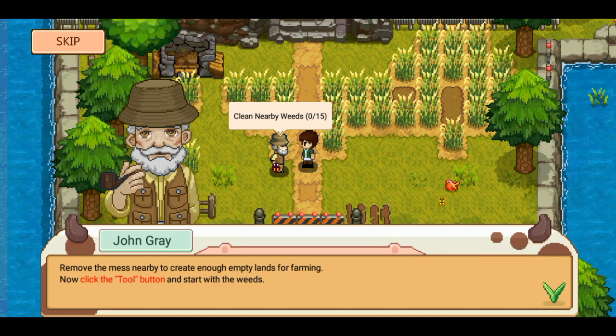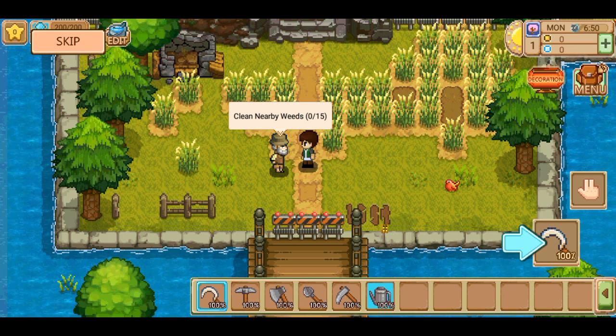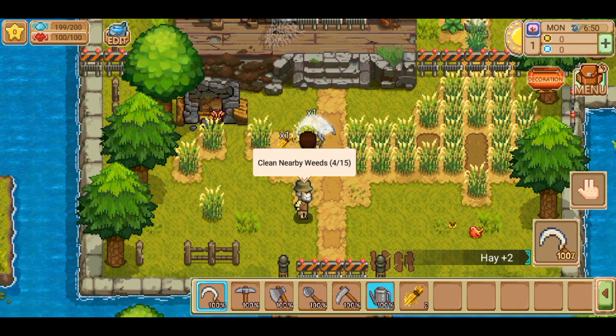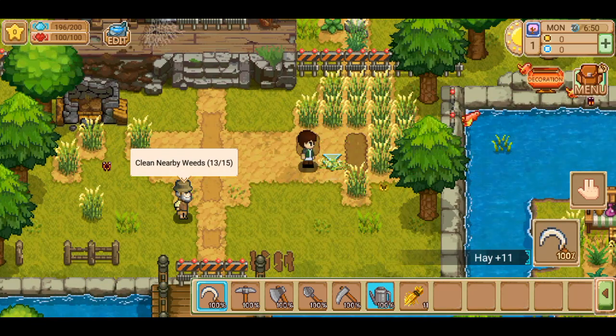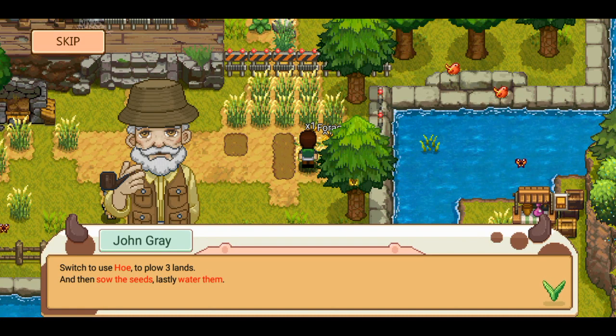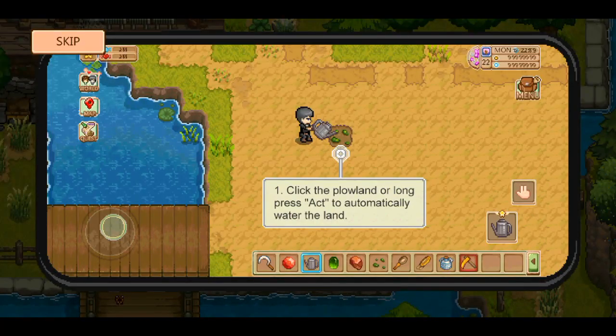Remove the mess nearby to create enough empty land for farming. Now click the tool button to start. We've got a little display as well — tool button. Got it. Switch to use the hoe to plough three land, and then sow the seeds, lastly water them. Got that. Keep in mind, only soil lands can be ploughed while grassland cannot. You can either long press the tool button or directly click the land to plough it.